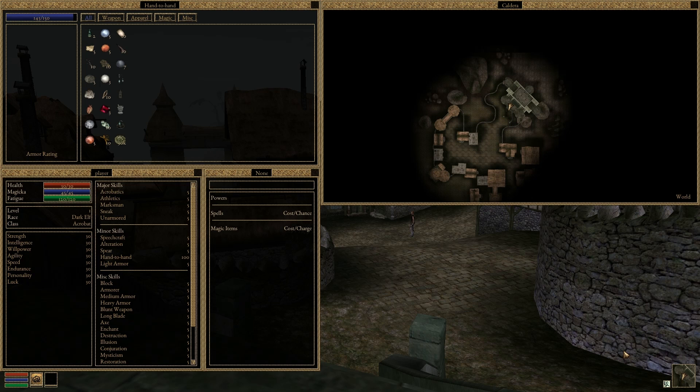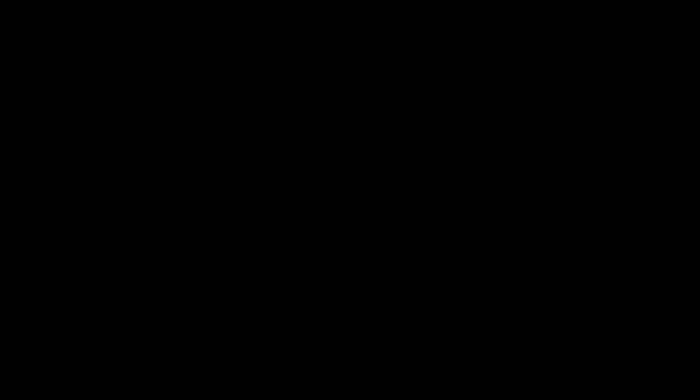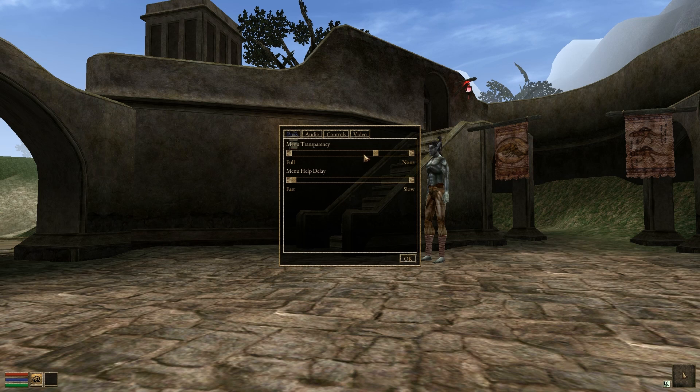Here's something I forgot you could even do in Vanilla Morrowind: clicking on the various elements of the heads-up display now allows you to show or hide the corresponding interface window. There is now an in-game settings window, which is a nice change from having to edit configuration files for certain settings.